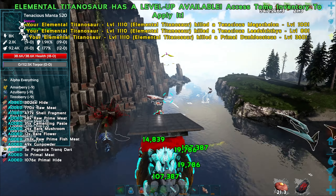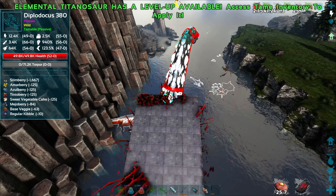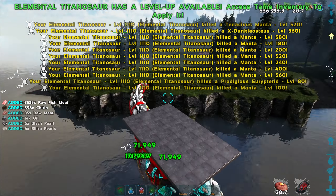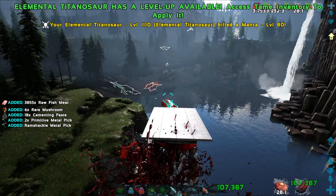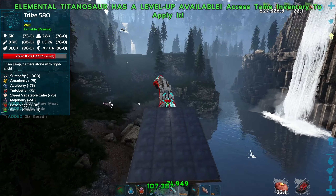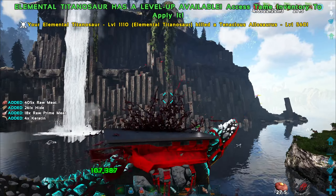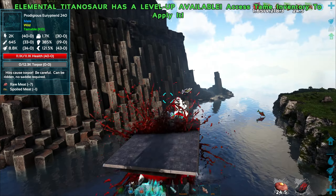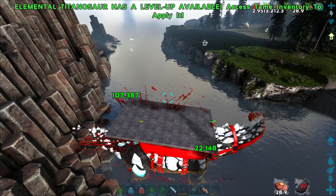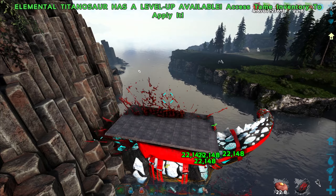This guy does not eat meat — crap. We're going to have to get some berries. Look at my food, it is draining like crazy. This thing is ginormous. I have no idea what I'm hitting — just hitting everything. Definitely doesn't despawn like a normal titanosaur, and big enough if you wanted to build a base on him. This is probably the guy if you're going to do base building on a titanosaur.